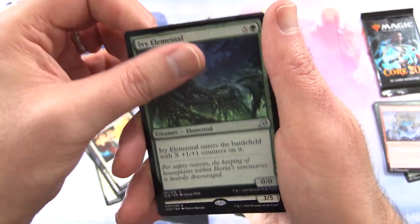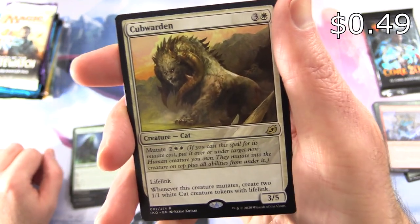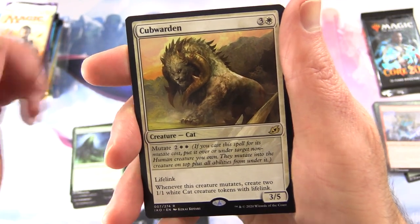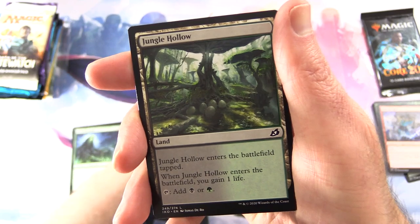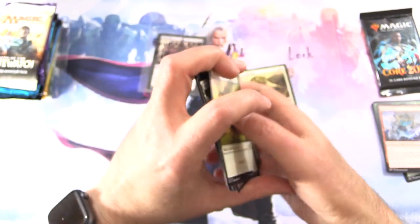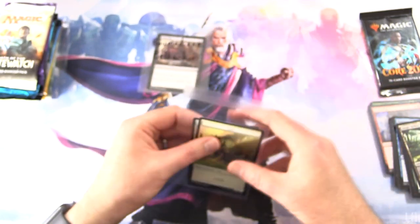Also Splendomare, Ivy Elemental, and the rare is Cubwarden: Creature Cat, 3/5/4, with Mutate for 2 and 2 White, with Lifelink. Whenever this creature mutates, create two 1/1 White Cat Creature tokens with Lifelink. There's also a Jungle Hollow and a Cat token — I'll throw in that Cat token as well because it goes perfectly with the Cubwarden.